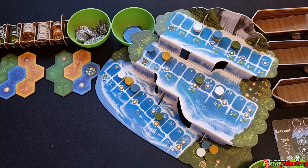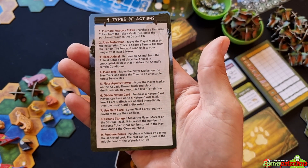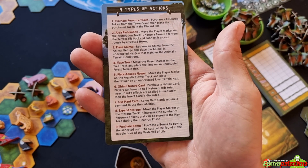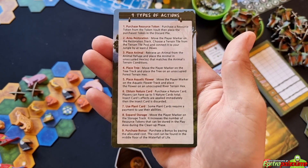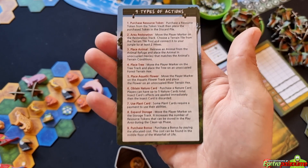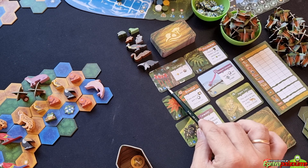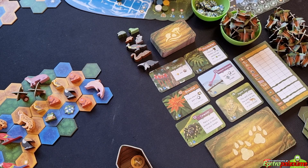There are three types of nature cards. Scenery cards give additional environmental points at game end based on specific conditions — for example, one point per a specific type of animal. Plant cards have ongoing abilities that last from acquisition until game end — for example, gaining one worker token whenever you place a bird, once per turn. Insect cards are one-time use: pay the cost, take the benefit immediately, then discard.